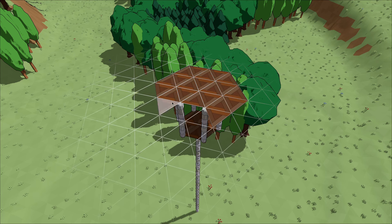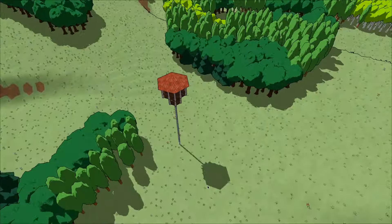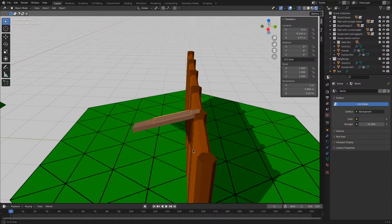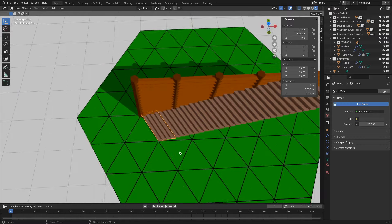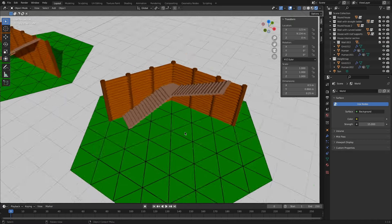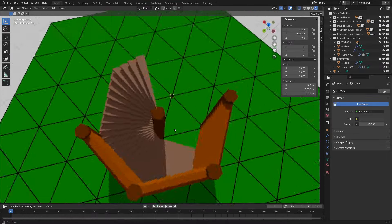The next logical step would be to work on the stairs, because there's no way to actually access these floors yet. However, stairs on a triangular grid are also quite weird. I can't make them follow the usual grid, because they would have a slope and would generally look stupid, so I'll have to make the stairs kind of follow the dual grid or something like that. I prototyped a few stairs in Blender, including a nice spiral staircase, and convinced myself that this can't be done easily. Though I'm a bit tired of working on buildings by now, so at this point I decided to switch to something else.